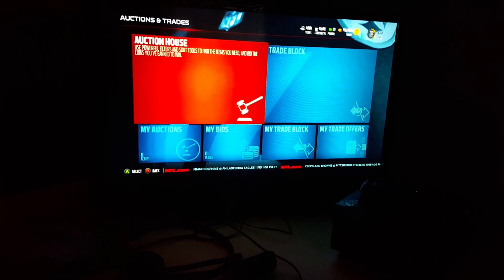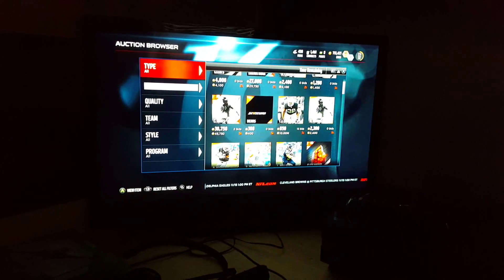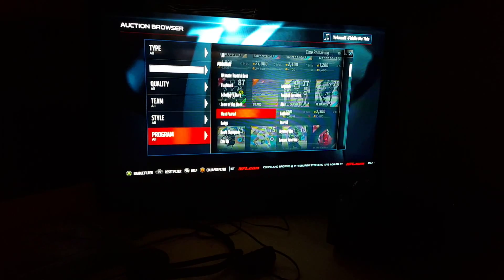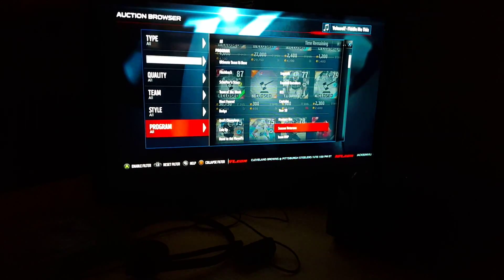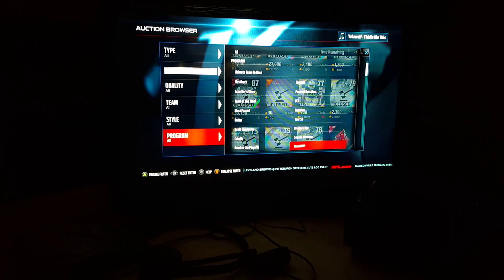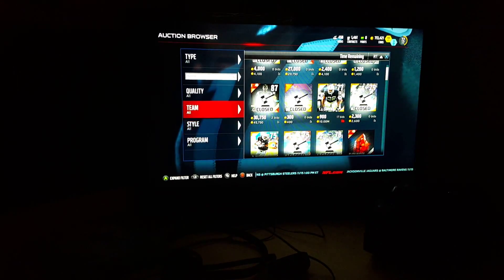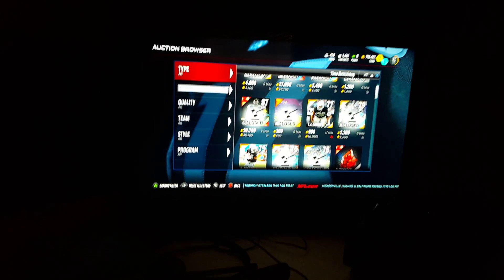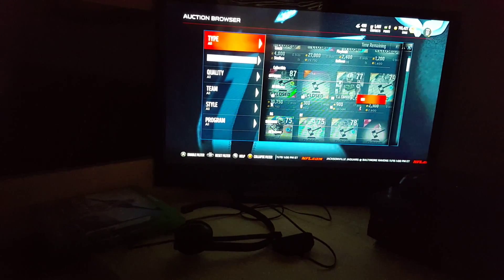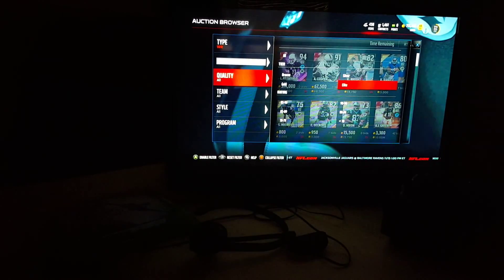We're going to jump into programs. I think the elite badges are not going to jump because lately when they were dropping throwbacks they weren't pulling. I think wide receiver Jordy Nelson is probably there, so I'm going to go to him first because I know I've seen him pulled on MUT.